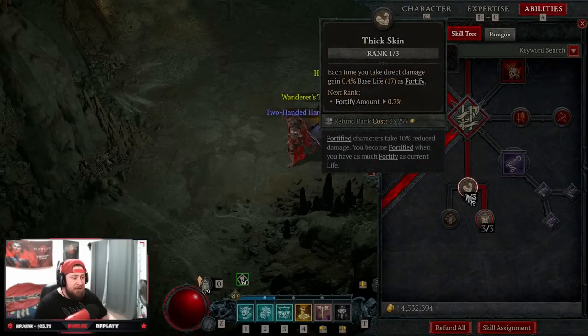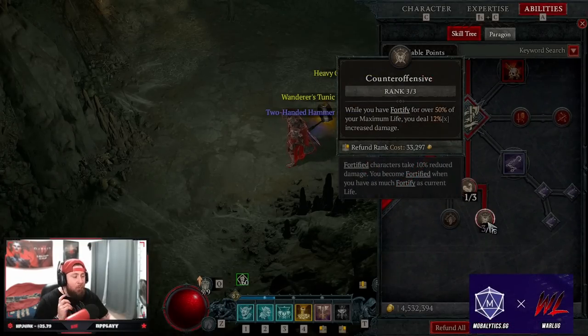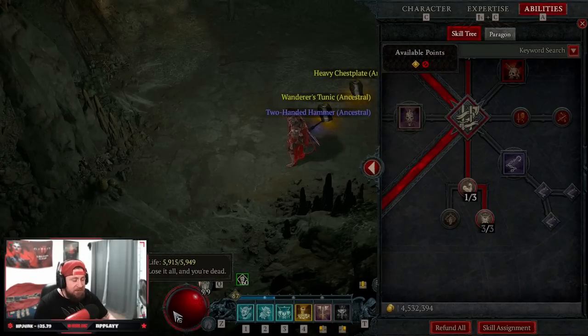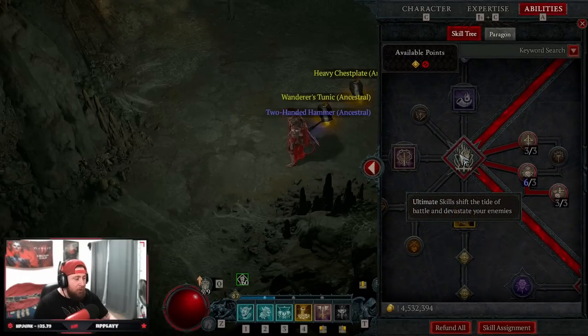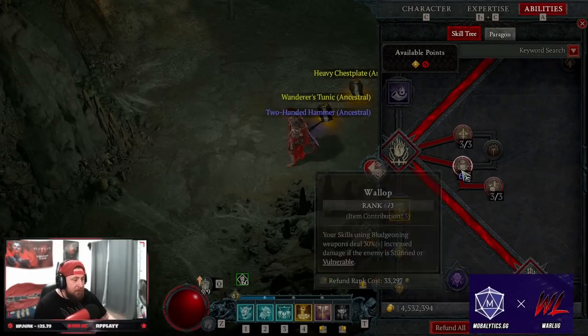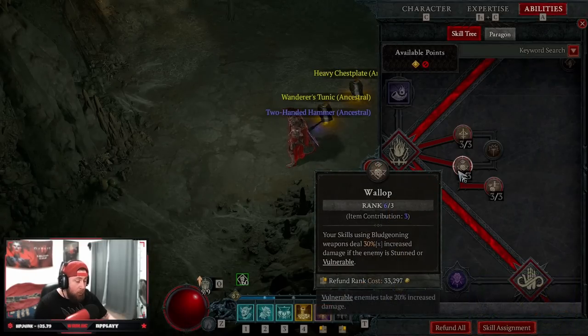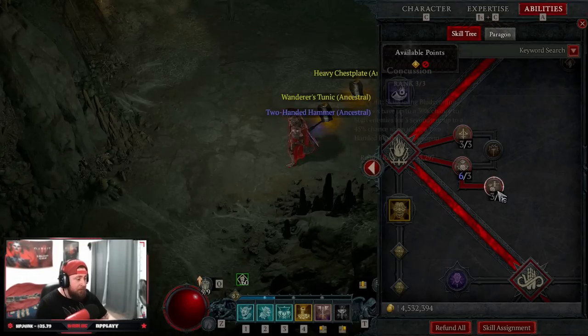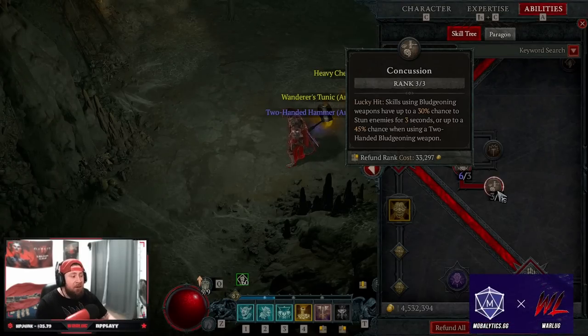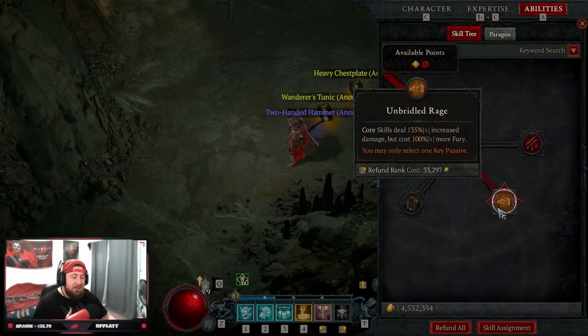We're taking Thick Skin for more Fortify and Counter Offensive - while Fortified over 50% of our max life, we deal 12x multiplicative damage, and our Fortify will always be up. We take 3 points into Heavy-Handed because we're using a Mace, max out Wallop for increased damage against Vulnerable or Stunned enemies, and 3 points of Concussion to increase the chances of stunning with Lucky Hit. Our Key Passive is Bridal Raise for even more damage.